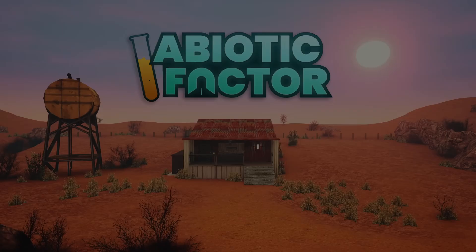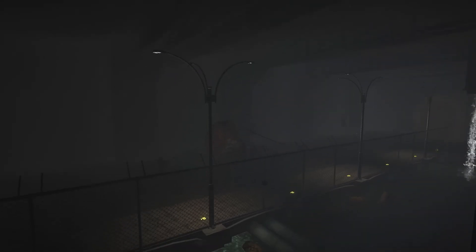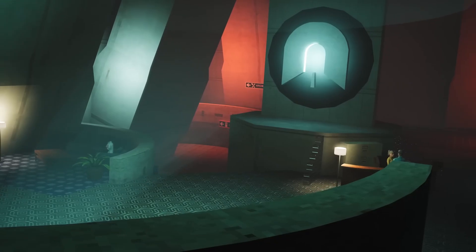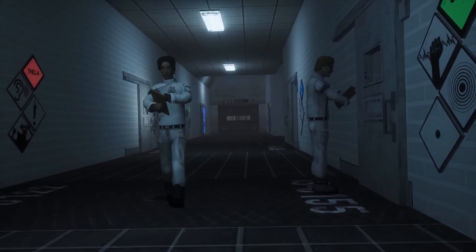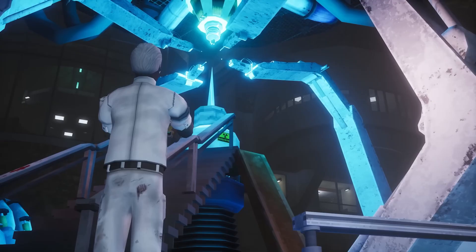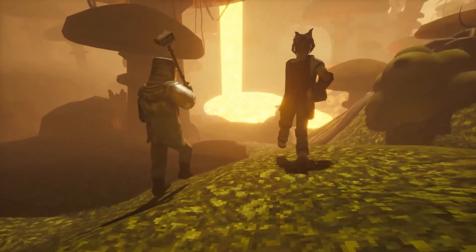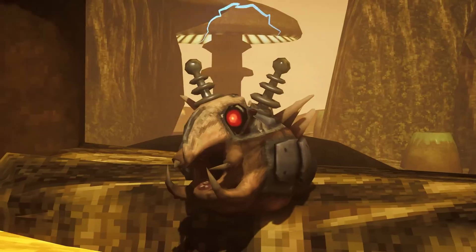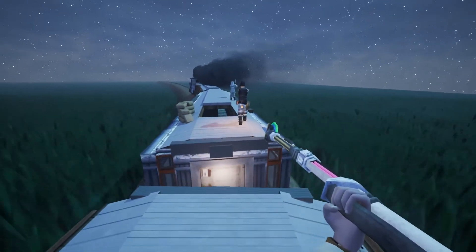Abiotic Factor is a cooperative survival crafting game set in a massive underground research facility. It combines base building, exploration and classic Half-Life-style environments with a retro sci-fi atmosphere. The game initially spent time in early access and has only recently reached its full release. At first glance the visuals might look simple, almost like a throwback to late 90s shooters, but under the hood it's running on Unreal Engine 5.